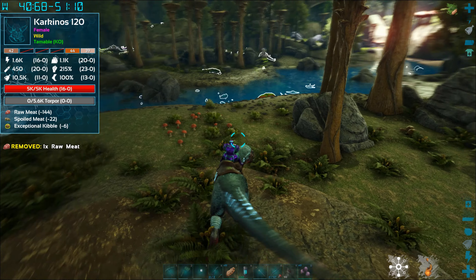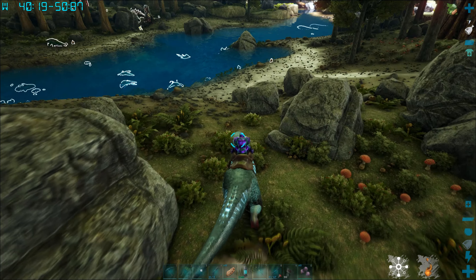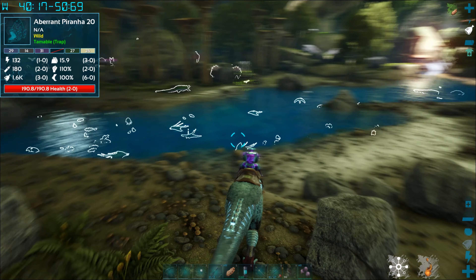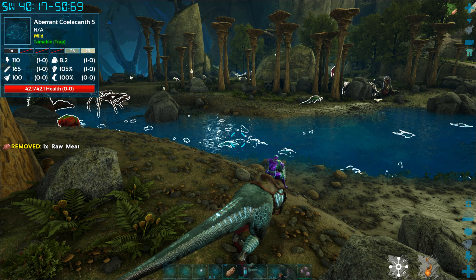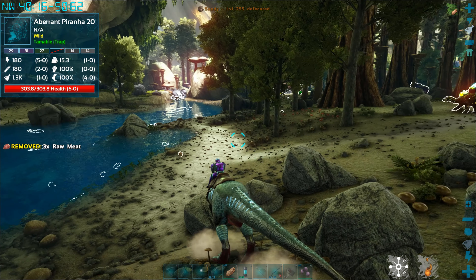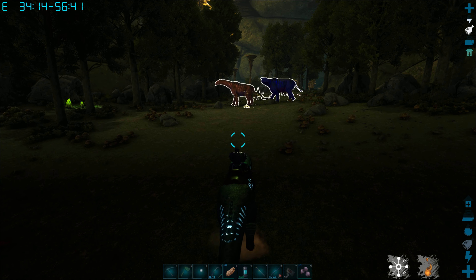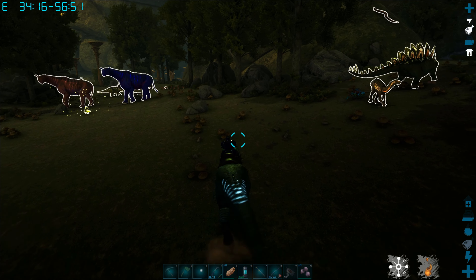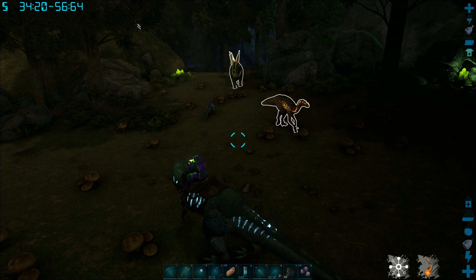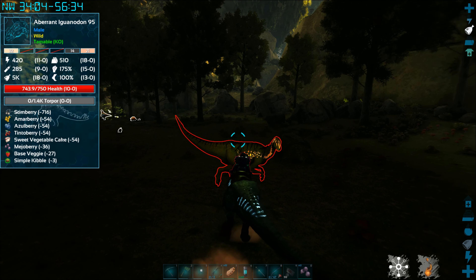I got to one of the little rivers — there's a little river pretty close to where I was. I wanted to show you guys what's in it: there's a carquinos, a spino, some manta. You can tame these mantas — they're in this water, easy to tame because you can just get kind of in the water and get them. The problem is they'll beach themselves because it's so shallow, so when you feed them they beach themselves. You just need to get some angler gel, and there are anglers around.